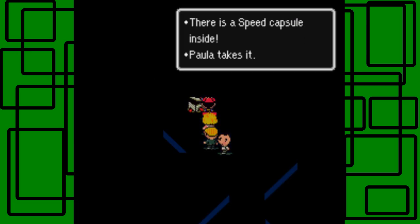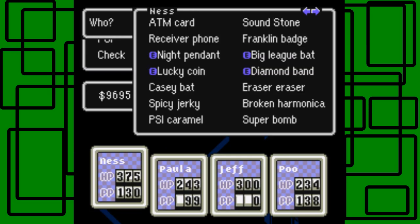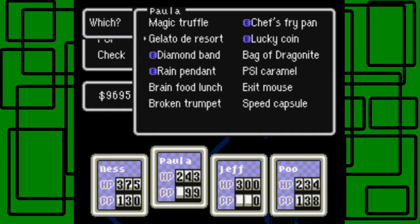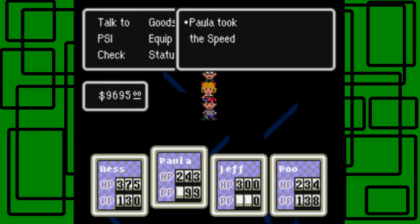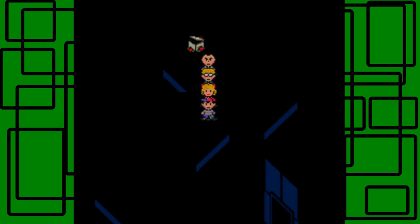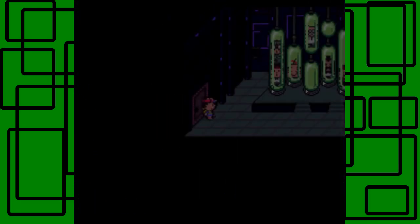Opening another present — there's a Speed Capsule inside. Paula takes it. I want to give that to Poo actually. Using the Speed Capsule on Poo — Poo drinks it, speed up by 1. Nice. Let's just quickly make it to the door so we don't have to worry about this anymore. Ha, that rhymed.